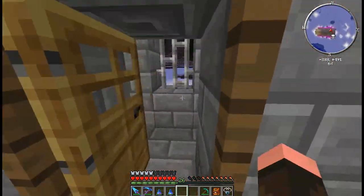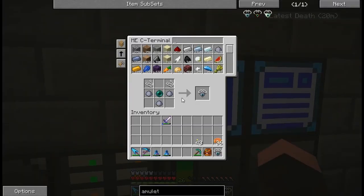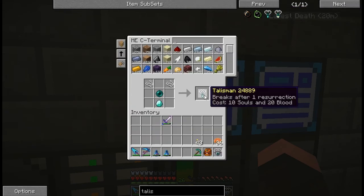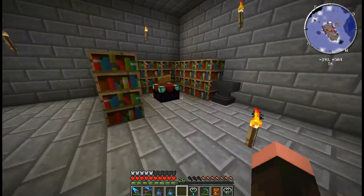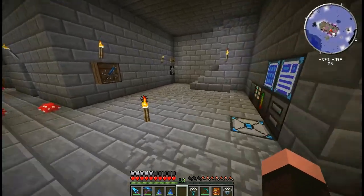There's also a talisman that we're going to make, which is quite nice and quite expensive. There are two of them: the ethereal talisman and the regular talisman. Let's make this - it costs 10 souls and 20 blood. I happen to have enough of each of those, and I also happen to have 26 levels.